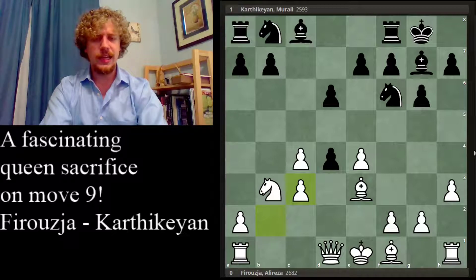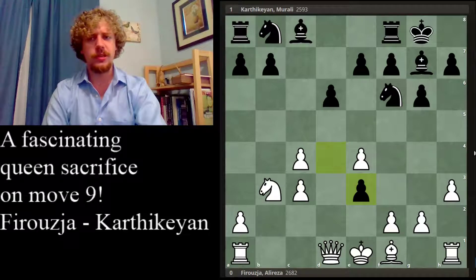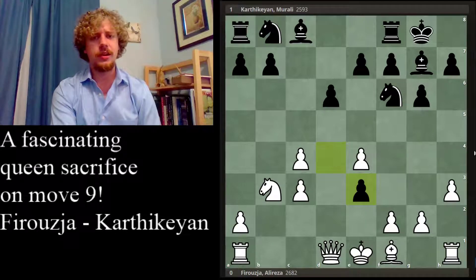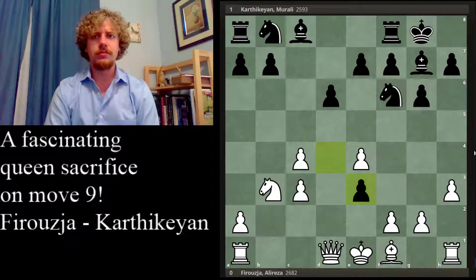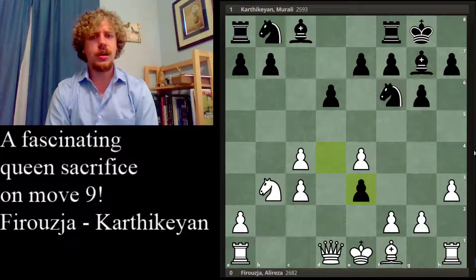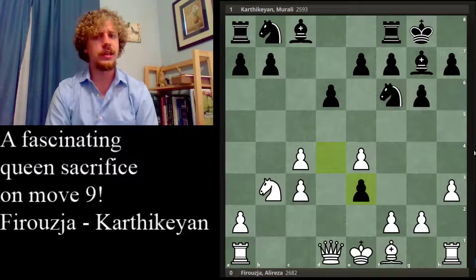They have to accept this queen — capturing on c3 would be a mistake because you only get one piece for the queen. So of course they played dxe3. This is maybe the first critical juncture because white can decide to capture on e3, play a move like f3, or do something completely different. But it turns out that in all cases, black has very good play for the queen: material compensation with two minor pieces — a knight and a bishop — a favorable minor piece balance with two bishops against one, and a good pawn structure.